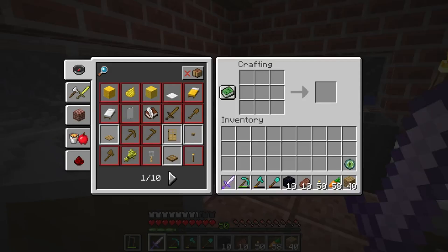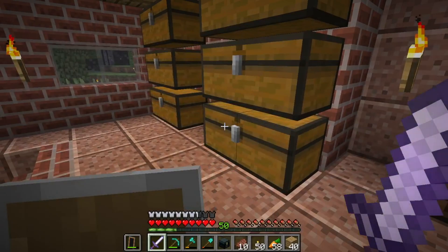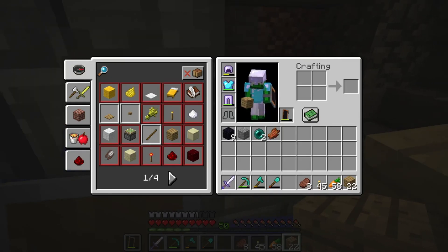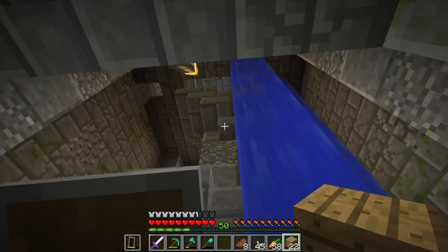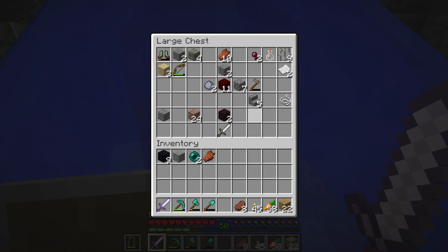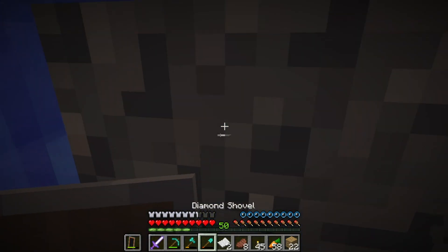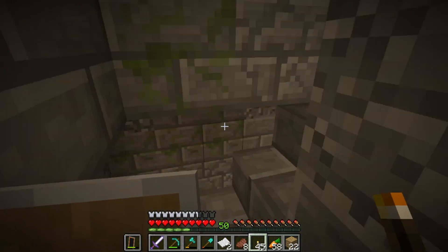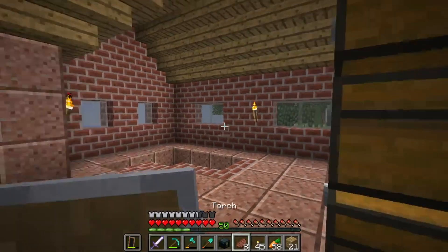We're going to go with the ender chest method — I'll need two. I just came back from the enderman spawner. I've got the pearls and the obsidian, but why is there water? I'm done with boots, I don't need that. We have the second ender chest.